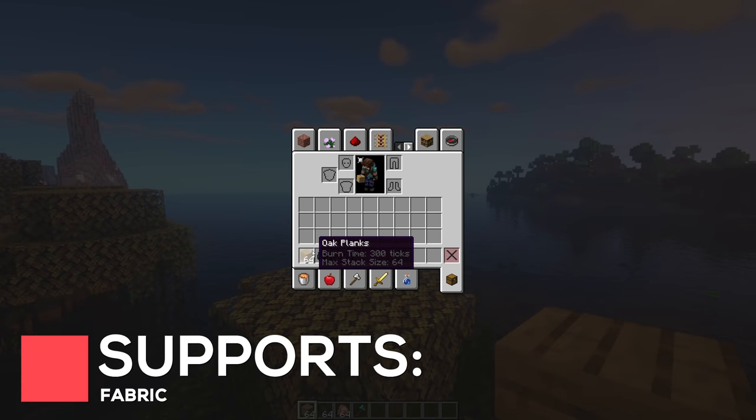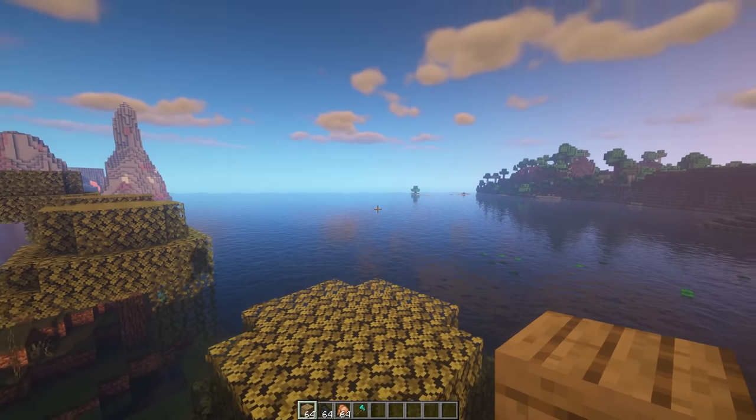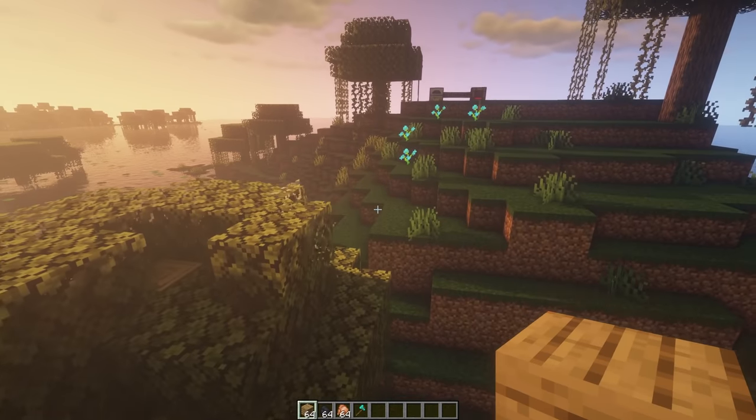More Tool Tips will provide you with some very handy information when hovering over items in Minecraft. You'll find new tags such as Durability, Burn Time, Saturation Amount, Max Stack Size, and more.